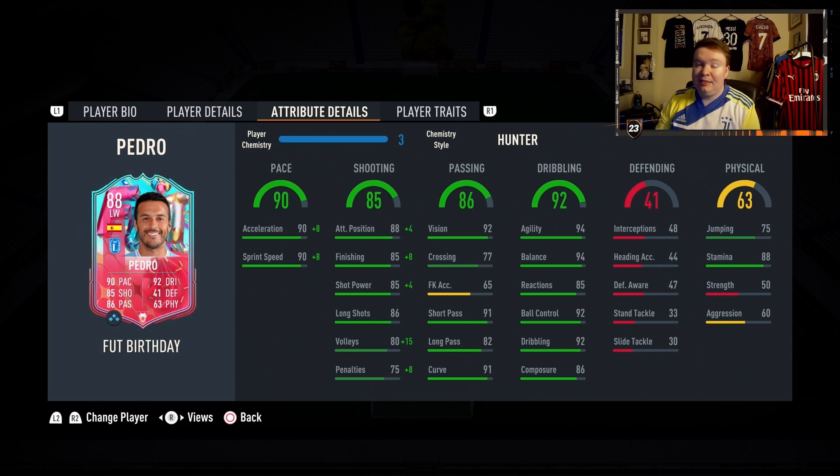He can curve, he can pass, he can definitely dribble. 94 agility, 94 balance — he is very, very hard to mark. He wins a lot of free kicks, reminds me a bit of Jack Grealish — not the way he plays, but the way he wins free kicks. He's got the stamina, he can do it all game.